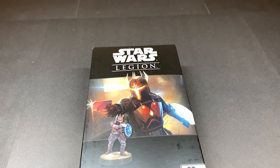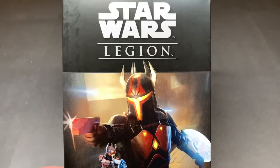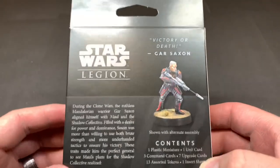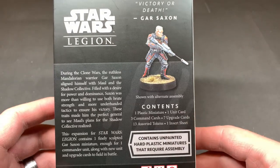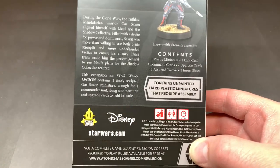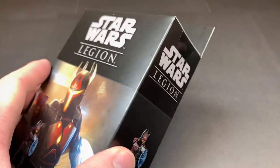Another Star Wars Legion release today — we have the Gar Saxon commander expansion, just came out today. Pretty cool looking art on the front of the box. 'Victory or death' — Gar Saxon looks like you can build him a couple different ways, and it's for Atomic Mass Games, got their logo on there now. I totally like the shield option.